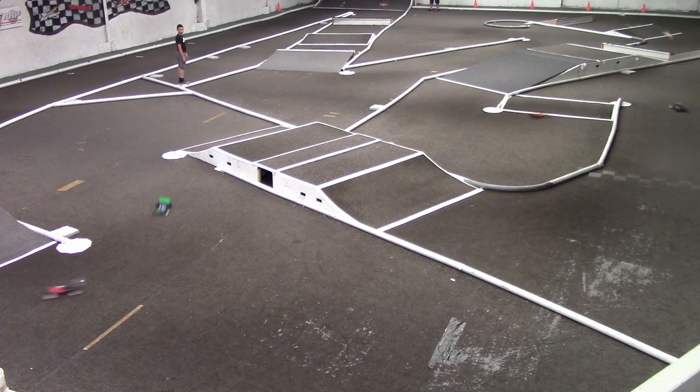Rob closed the gap — Stan is less than a second behind him now. Stan's got the yellow and orange car. One white rim is your leader. Rob, the green and blue buggy with the green and white rims, is in second. Xavian's in third and Cody's in fourth.